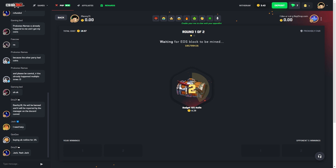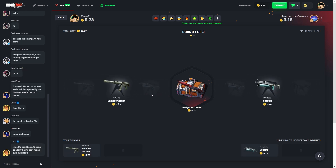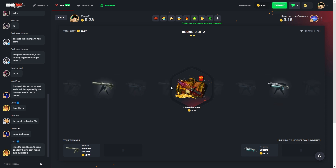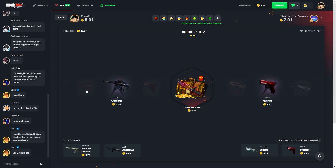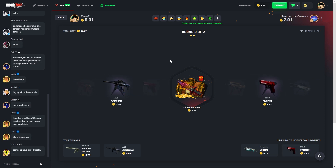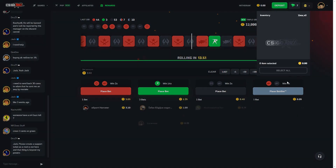Alright, so we have a 16-dollar battle here, starting with the budget 10. Can we get lucky? Sadly not. Then we have the Champion Case right after. Oh, the Empress would have been so nice. Didn't make profit there.